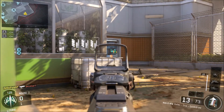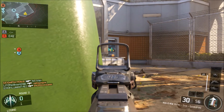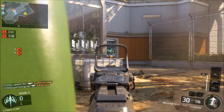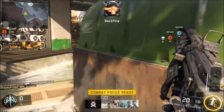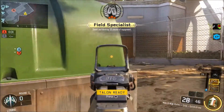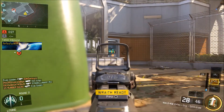The score streak setup you guys want to be running when trying to level up the fastest in Black Ops 3 is the UAV, the Counter-UAV, and the Hater — or the UAV, the Counter-UAV, and the Power Core. Every single time you have a UAV, a Counter-UAV, a Power Core, or a Hater in the air, you guys are going to get about 50 to 75 points every single time your teammates get a kill or destroy an equipment.